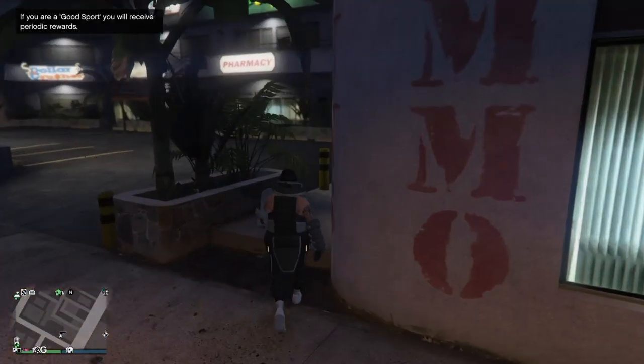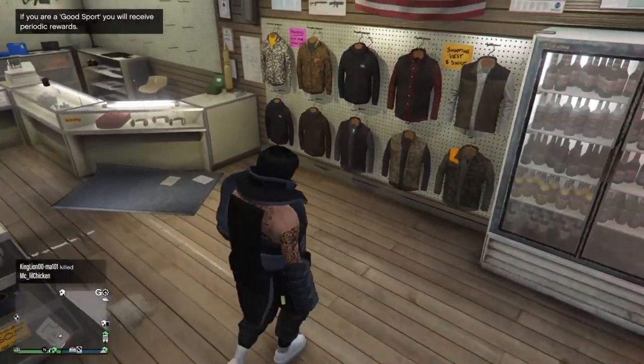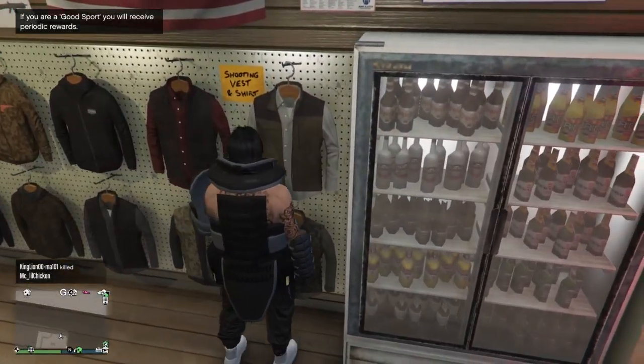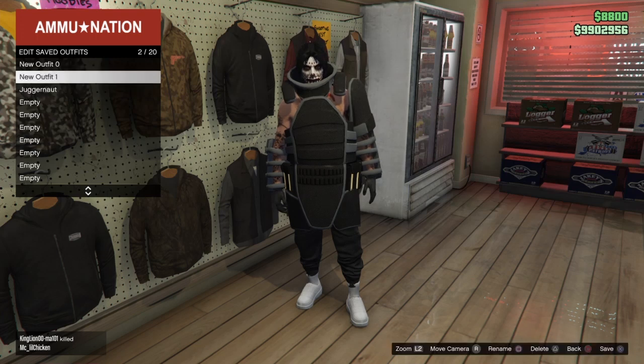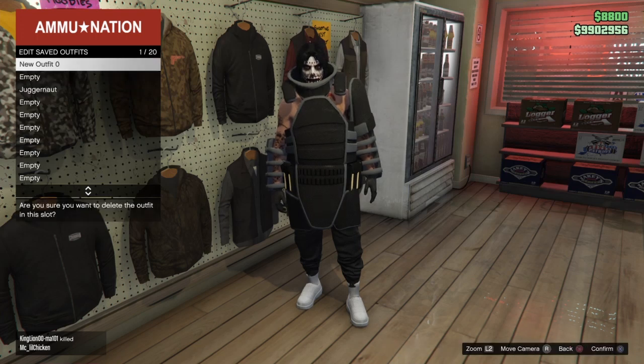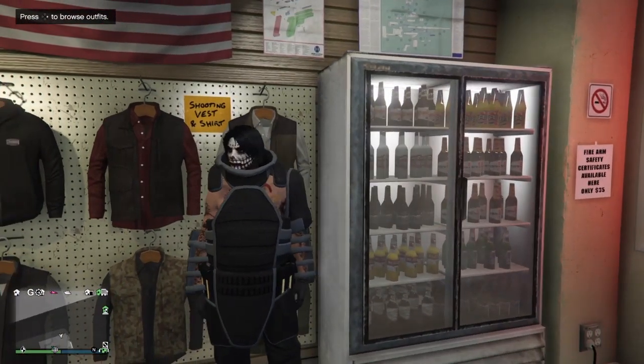Once you spawn back in, you should spawn near an Ammunition store — go inside. Save this as an outfit in the third slot and name it Juggernaut. Then delete the other two outfits we saved earlier in the video. And there you have it — you have the Juggernaut outfit in GTA Online.